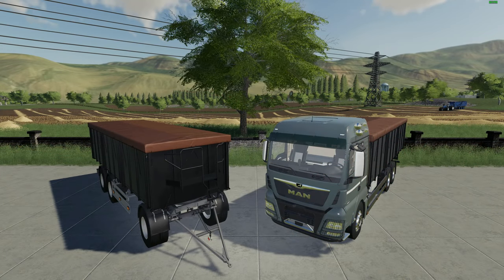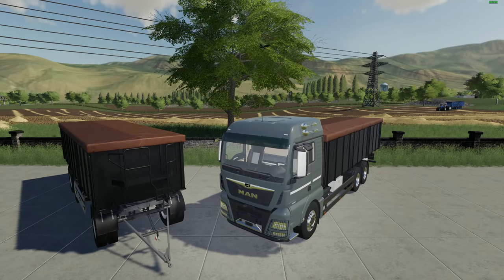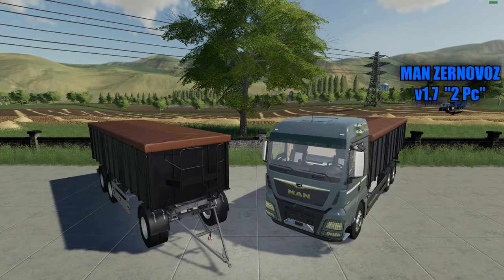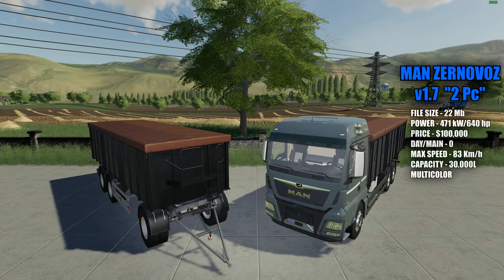We'll start over here with this really nice looking MAN semi with trailer attached and extra trailer. This is the MAN Zirnovas version 1.7 — this is a two-piece mod and you won't have to unzip it or anything. The file size is 22 megabytes, the power is 471 kilowatts and 640 horsepower. Price in the shop is $100,000 with a zero dollar a day maintenance fee. The max speed is registered at 80 kilometers but I think it actually goes faster than that. Capacity is 30,000 liters and it's multi-color when you buy it in the shop.